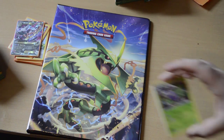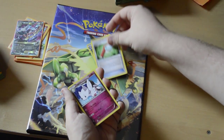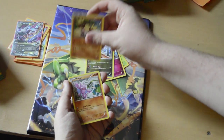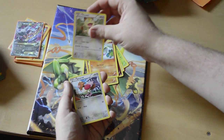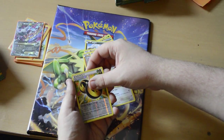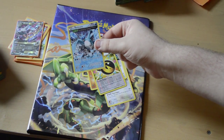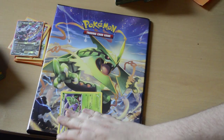Okay we've got a Dustox, a Wide Lens, a Togetic, a Bagon, a Binacle, a Gligar, a Meowth, Spearow, a reverse holo Dragon Energy - and a full art Articuno, that is very cool! Is it shiny? No it's not shiny. It could be shiny.